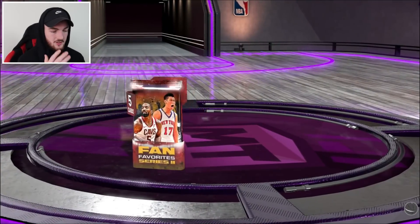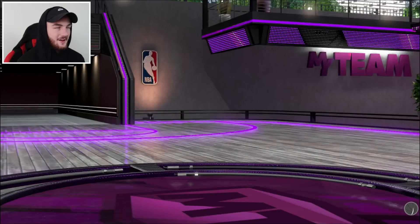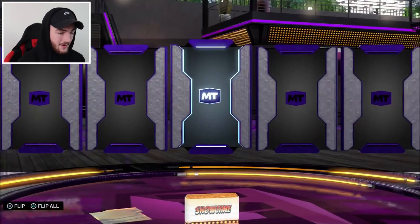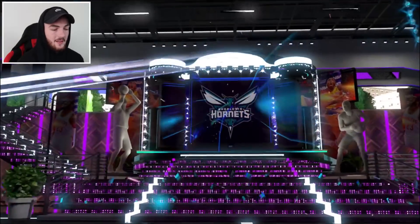Four more packs. We'll go one for one - Fan Faves, Showtime, Fan Faves, Showtime. Can we get a free Galaxy Opal? No. This is going to be... Oh God. That is quick sale stuff right there. Come on. If I can get an Opal Rashad Lewis or a Magic Johnson, that'd be the biggest dub ever. We do get a diamond. These are guaranteed diamond or better - that's all you can get from these.